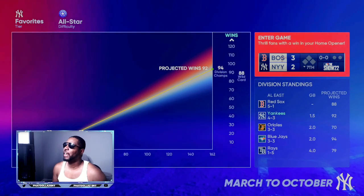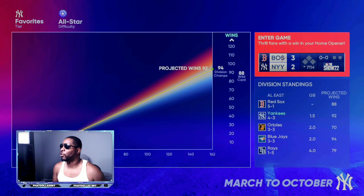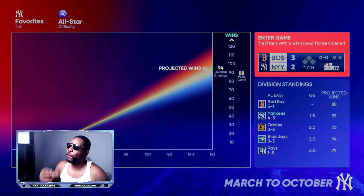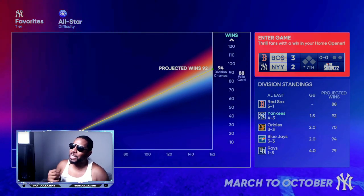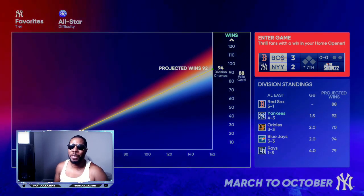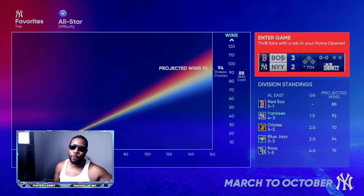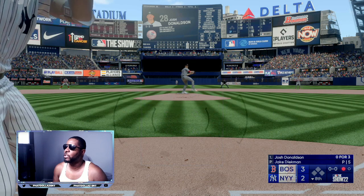Bottom of the seventh inning — if you look on the right-hand side, we are down by one run. Thrill fans with a win in your home opener: first game at home, down by one in the bottom of the seventh, we get the last at bat. I am using the Yankees because I like the bullpen. You can pick any team that you want — your favorite team, the underdog team, it's all up to what you want to do. Got to try to get us some base runners right here.